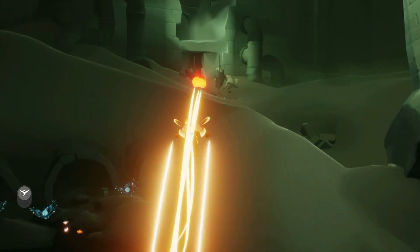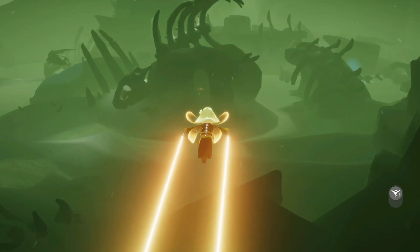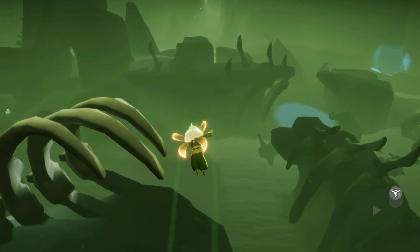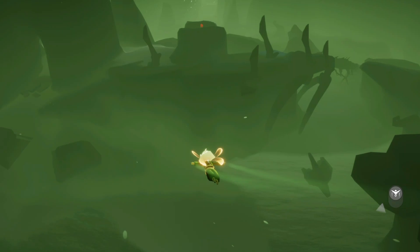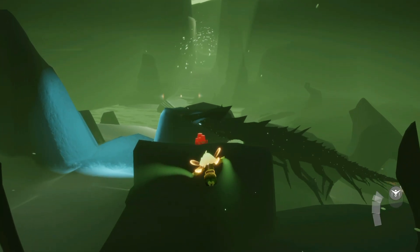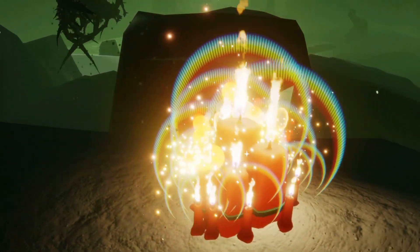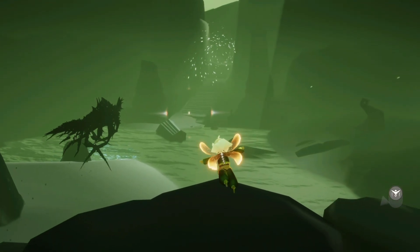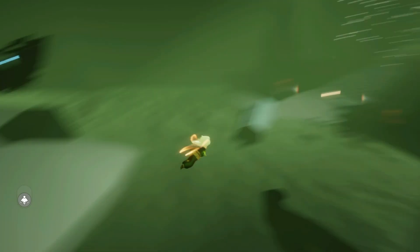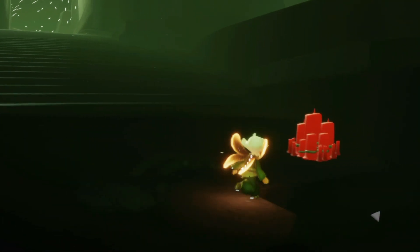The next one is pretty far, so we're going to go into the graveyard area and then pass that first krill, keeping going all the way through and passing this first big cave — basically going straight into the middle of this area. You can see it right there. I don't think any krill can see you in this area but always be cautious, they do sometimes act a little funky. Our next cake will be on the steps leading out of this area. The krill is coming — oh, how did it see me? Anyway, we should have the cake right here and I'll grab that winged light too. Here is the cake!